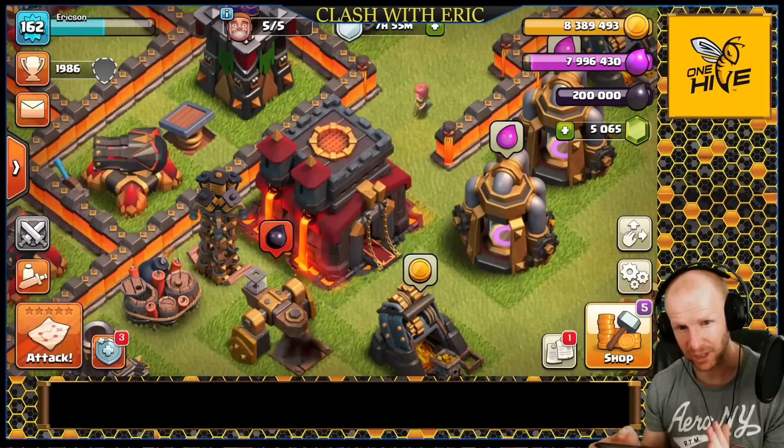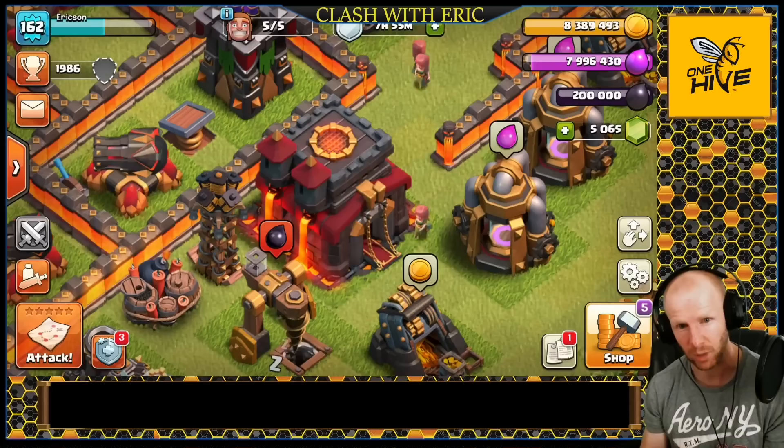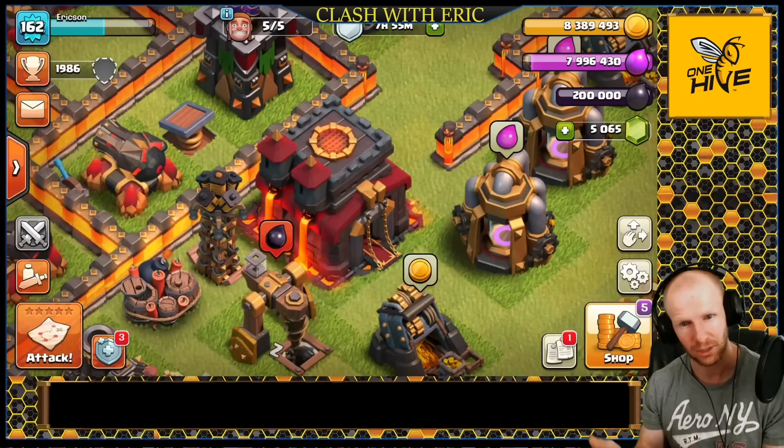Welcome back. Today we're checking out how to three-star at Town Hall 10 when you don't have access to siege machines and you don't have access to high-level donated troops. We're going over the top strategies at Town Hall 10. All these attacks are drawn from the Town Hall 10 Cup tournament where INTZ Esports went on to win fifty thousand dollars — a tournament that does not allow siege machines, and troops could only be donated from a Town Hall 10 in a level one clan.